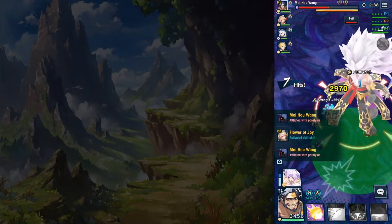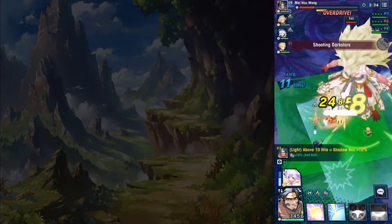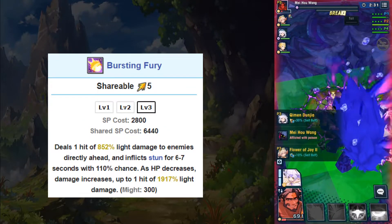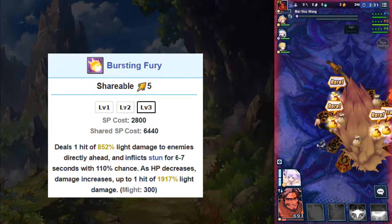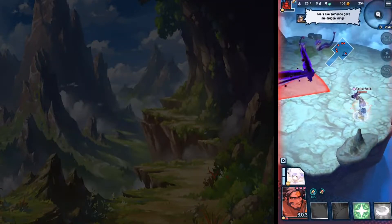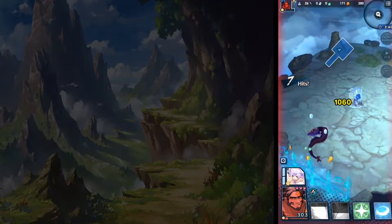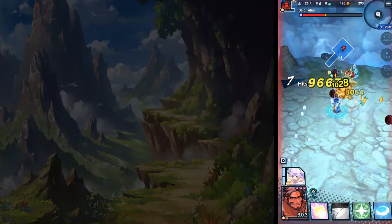His first skill, Bursting Fury, deals one hit of 852 percent damage to enemies in front of him and inflicts Stone with 110 percent chance, costing 2800 SP. This skill hits hard for relatively low SP, and the damage output increases as his HP decreases, up to 1917 percent damage at maximum. This hits like a truck, so make sure his HP is low prior to activating his skill.